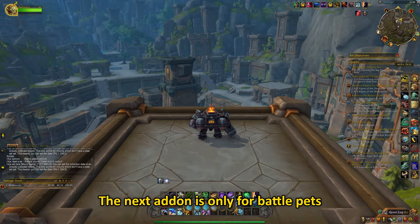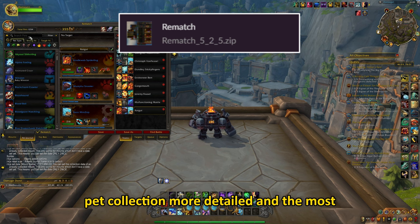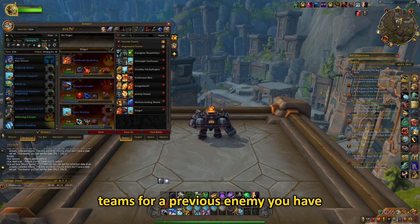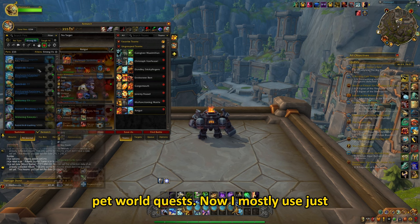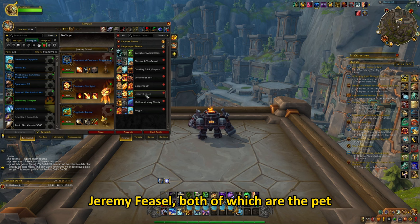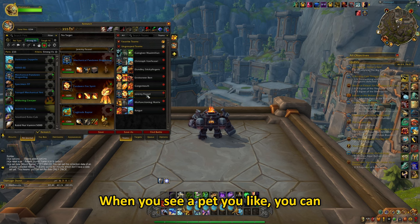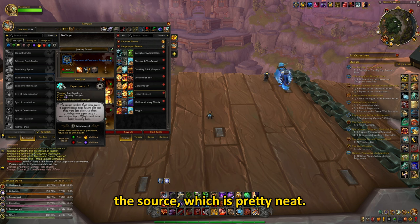The next add-on is only for battle pets and it's called Rematch. This makes the pet collection more detailed, and the most important thing is that you can save teams for a previous enemy you have fought. For example, I have some teams saved when I used to do the battle pet world quests. Now I mostly use just two battle pet teams — one for Christophe von Fiesel and the other for Jeremy Fiesel, both of which are the pet battle daily quests on Darkmoon Island. When you see a pet you like, you can hover over the icon and it will show you the source, which is pretty neat.